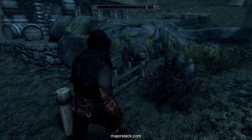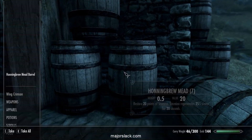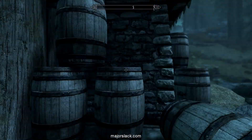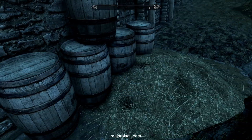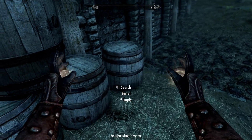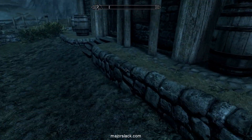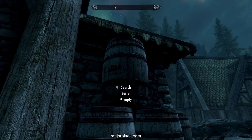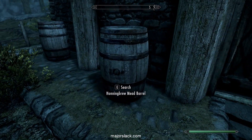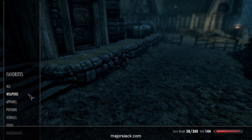It's absolutely insane how I've overlooked this all these years playing Skyrim. Free Honningbrew Mead can be had in these barrels here. Some of them are empty — just loot them all. Why loot empty barrels? Because it's just faster. Instead of making the decision whether it's full or empty, I just hit two switches: search and grab all. It's a lot faster.